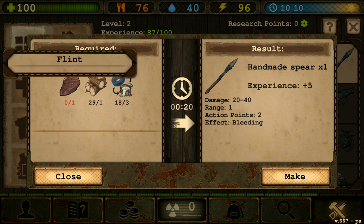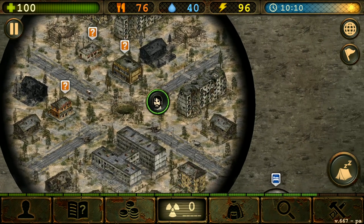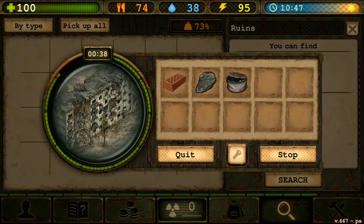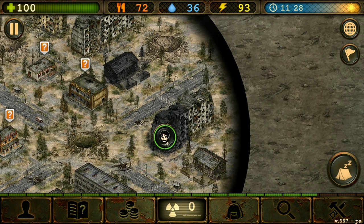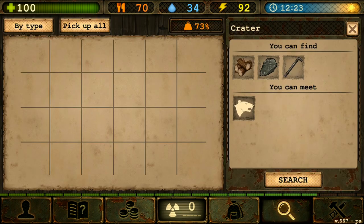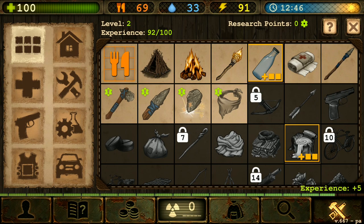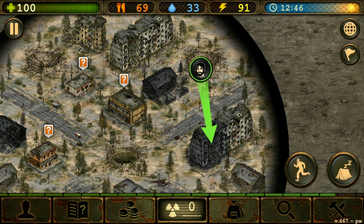First, you need to find flint. You can do two things: search in ruins and old houses, or if you can't find any there, go to the crater — there's also flint in the crater. Once you get the flint, you're ready to make it. Wood and firewood are very abundant; you can search in the crater or in the ruins anywhere.